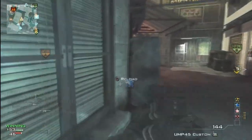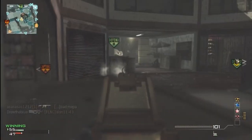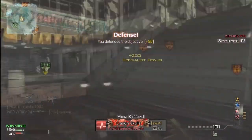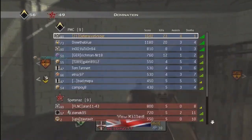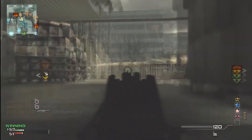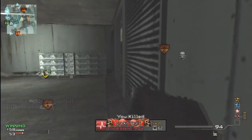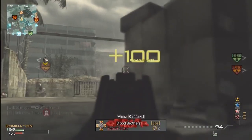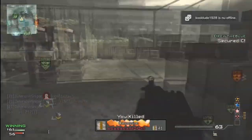I was gunning with the UMP45 and what you want to do is spawn trap them at A spawn. If you spawn trap them at A spawn you can easily grab the kills because they will be spawning and coming out of doorways and you can easily pick them up, as you can see I am doing here. Here I will be a little campy in a few seconds because I didn't know where they were coming from and I was one or two kills off, so I waited for the kill.